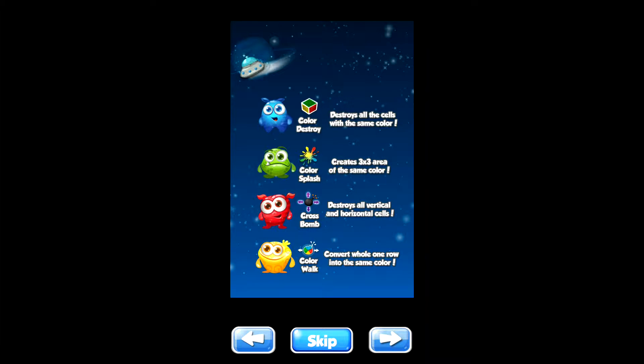Hi everybody. Now we are going to look at the Green League more specific power, which is Color Splash. Just a quick recap: it creates a 3x3 area of the same color. Let's go and play the game and see it in action.